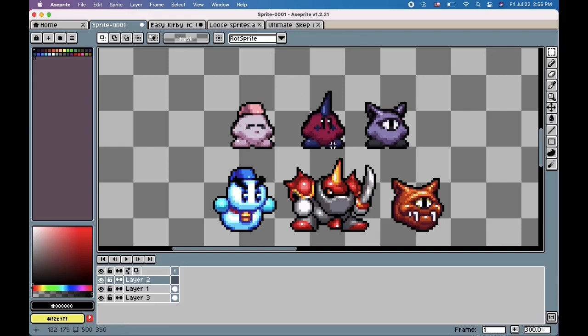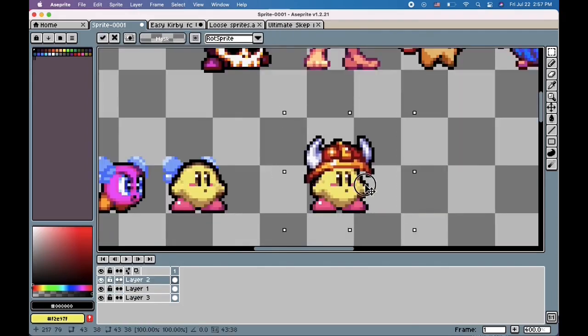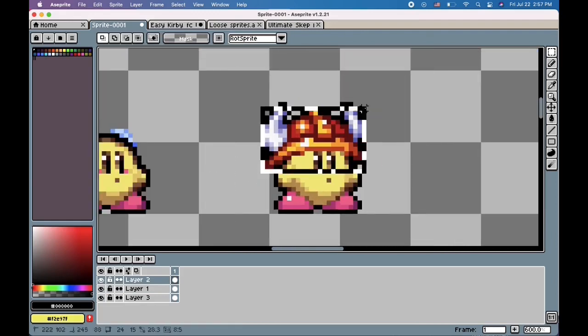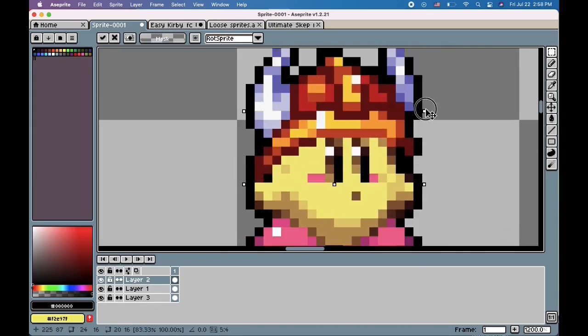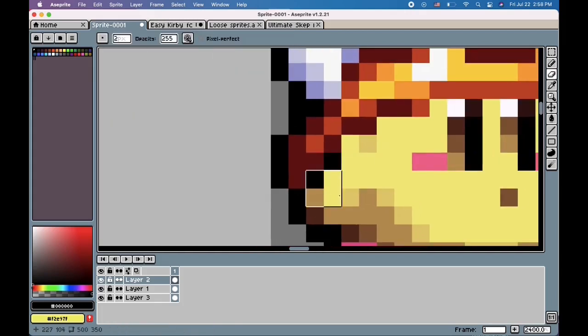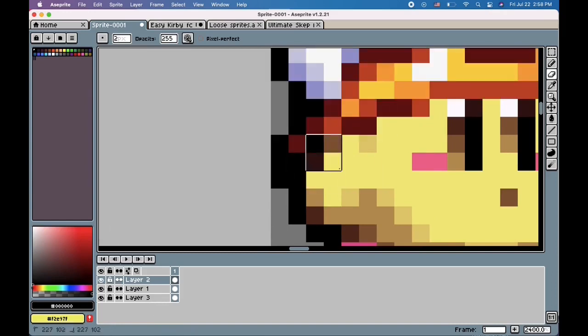You can combine this technique with the first one, and even the third once we get there. One problem you can run into with this method is sprites being too big for your FC's body. When that happens, if you select the sprite from outline to outline and then shrink it down, that will solve the problem 90% of the time. It can get janky at times — like how the hat started covering the nub here — but it shouldn't be anything you can't handle, although the problem gets more noticeable the more you're scaling something down.